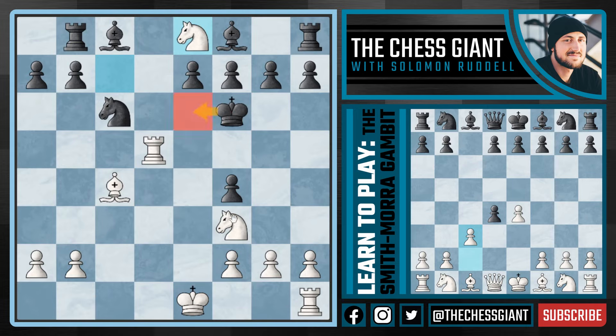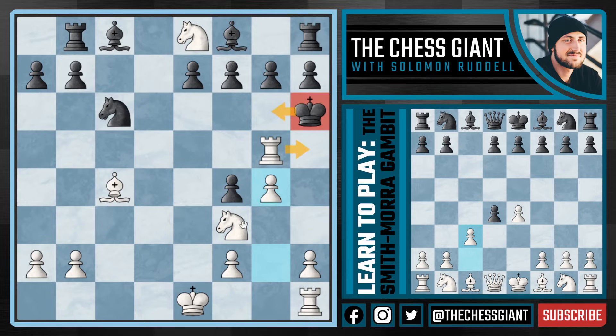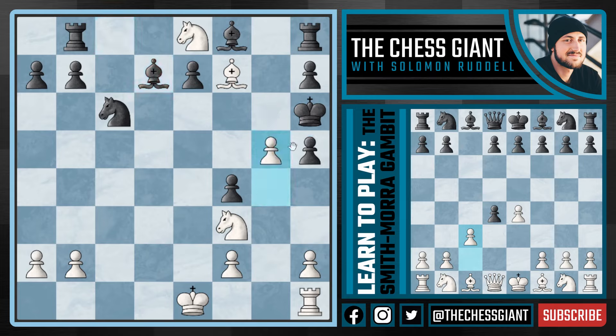If E takes F4, we play Rook D1 with check. If Black doesn't give up a minor piece and plays King E8, we have Knight C7 checkmate - game over. The computer says Knight D5 is the best option, in which case we play Rook takes D5 with check, then Knight C7 with check followed by Knight E8, throwing our Knight into the back rank attacking the King. If King E6 is played, Knight G5 is checkmate. If King G6, we play Rook G5 with check.